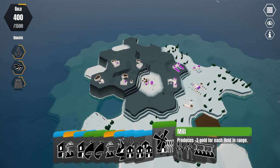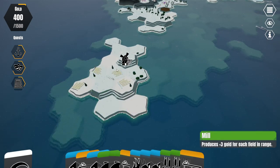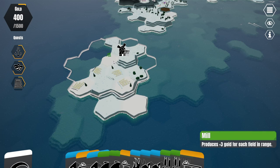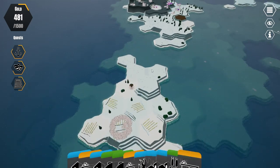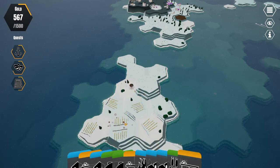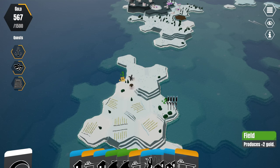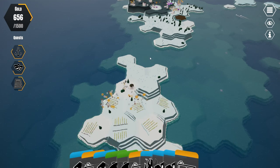Now I'm going to place a mill — plus three gold for each field in range. If I build it like this I think we're going to get this entire area in range. I'll place a couple more fields. The fields by themselves give quite a lot of money, and we're also going to get a lot of points from the market.